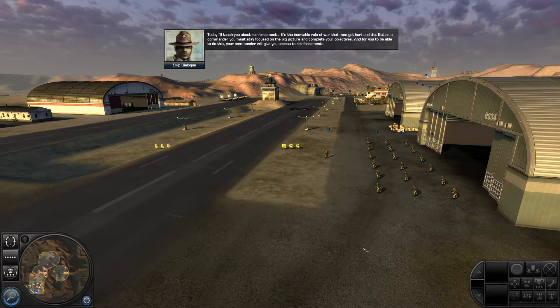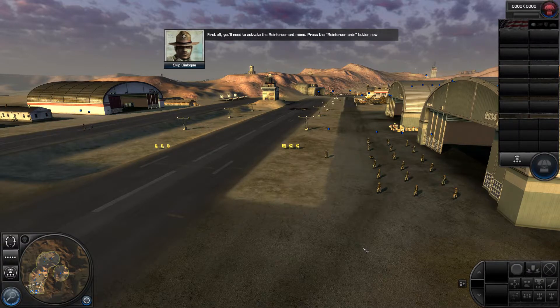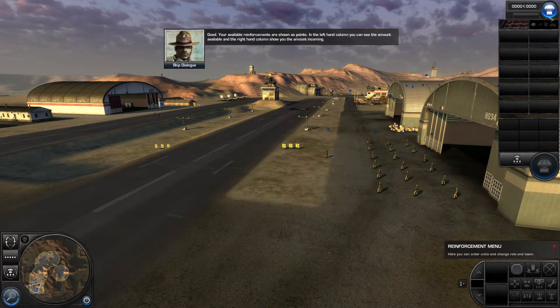It's the inevitable rule of war that men get hurt and die. But as a commander, you must stay focused on the big picture and complete your objectives. Your commander will give you access to reinforcements. First off, you need to activate the reinforcement menu — press the reinforcements button now. Your available reinforcements are shown as points. In the left-hand column, you can see the amount available; in the right-hand column, the amount incoming.